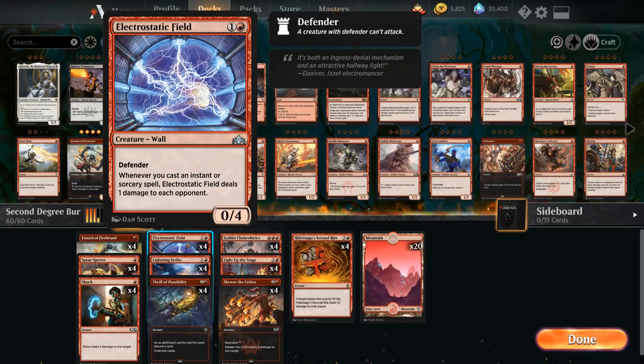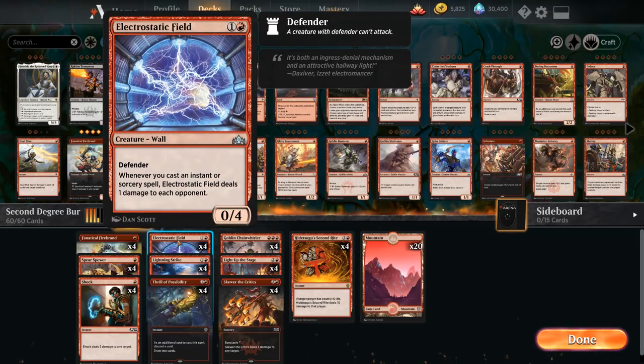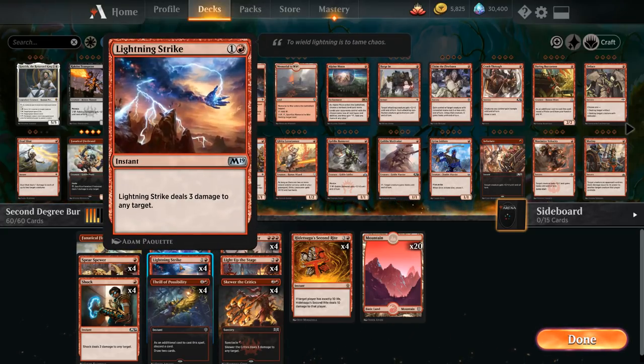We've got the full playset of Electrostatic Field — 2 mana for a 0/4 Defender. It helps us play defense while dealing more damage to the opponent incidentally, as whenever we cast an instant or sorcery spell, the Field deals 1 damage to each opponent. Very importantly, if we have Electrostatic Field in play and are about to cast Second Ride, our opponent needs to be at 11 life, because the trigger from Electrostatic Field resolves first, putting them to 10 for Second Ride to win. We also have the full playset of Lightning Strike — more cheap efficient burn spells.